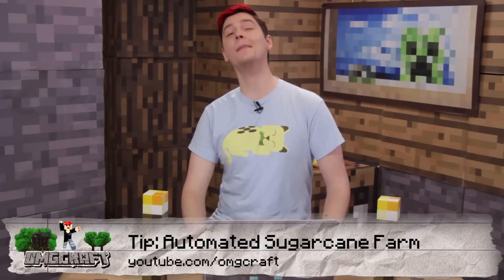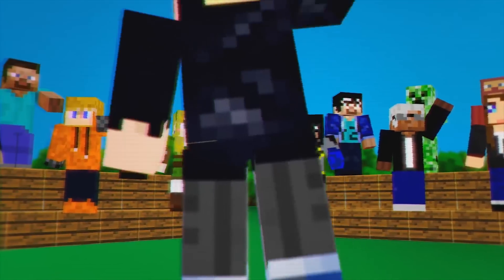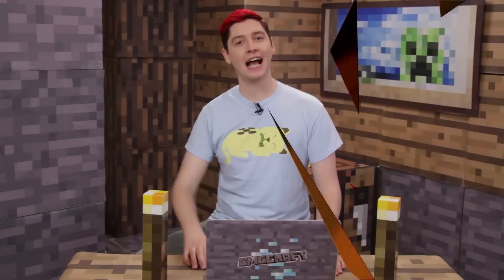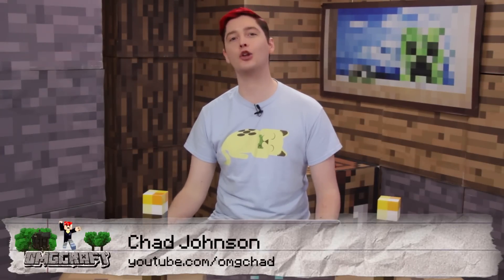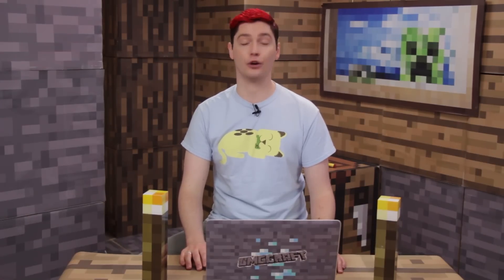In Pocket Edition, you can now make automated farms. Here's one with Sugarcane. Hello everyone and welcome to OMGcraft. I'm your host, OMGChad. Today we are going to be looking at the new 0.15.0 update on Pocket Edition. There are some new blocks, which I've already shown a lot to you already, that can now make automated farms possible. So let me show you a super simple automated sugarcane farm.